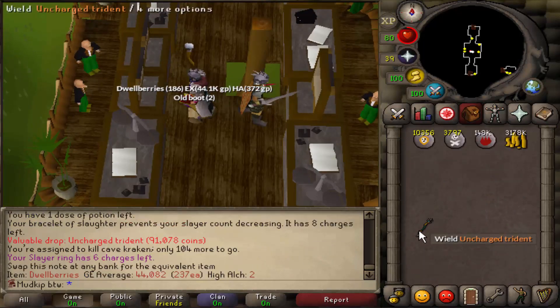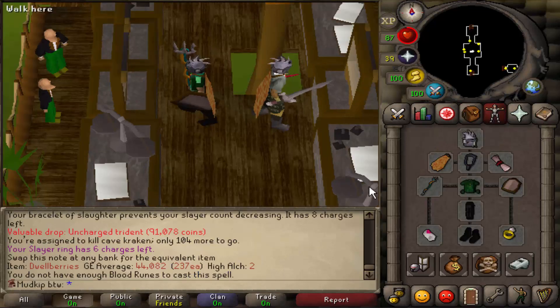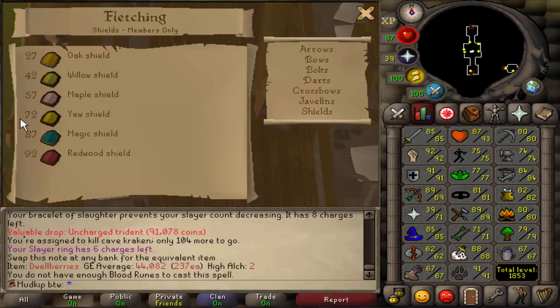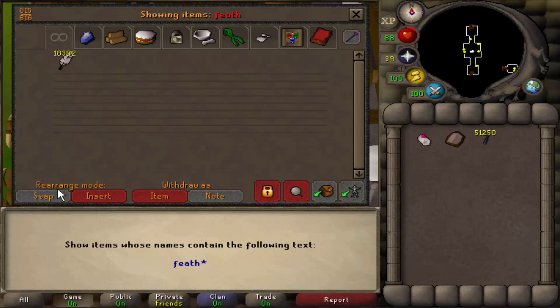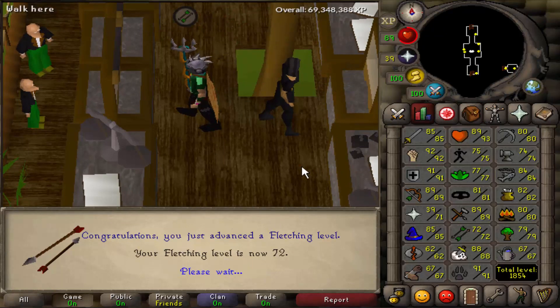Alright, so we got all the stuff already, didn't have to buy any more runes, we have all the runes we need, so let's charge it up right there. Beautiful, fully charged trident of the seas, feels amazing. Here's what the setup is looking like, everything's alright but the maple shield — this has to go. To make a U-shield, which is the next step up, we need 72 fletching and we are under 4k to the next level, so we're gonna finish making some darts very quickly, get this level, make the U-shield, then we'll be set to go.